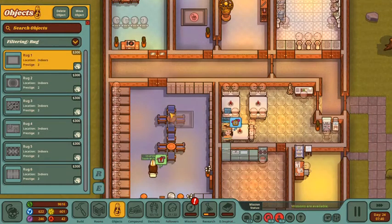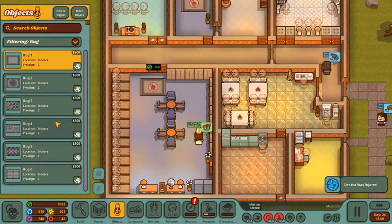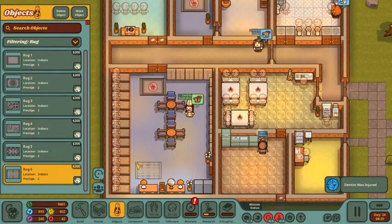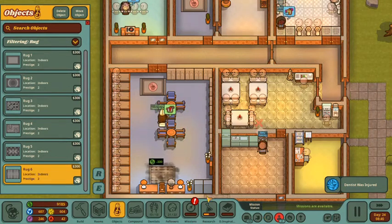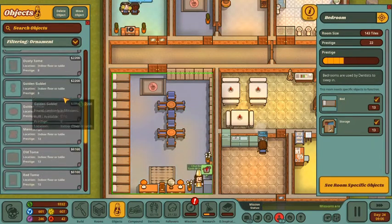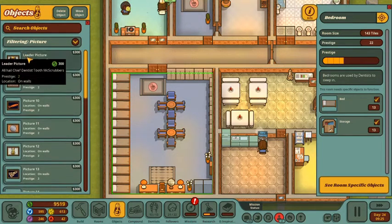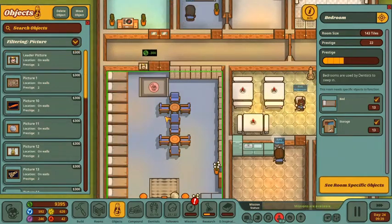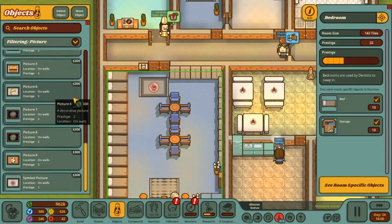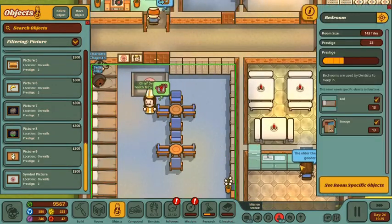I was thinking in the bedroom, let's go ahead and put some rugs in. These dentists just aren't very good at washing their hands. We'll put that rug there, and then let me take a peek at some other rugs — we'll put another one right here. Is that increasing the prestige a little bit? We can do some pictures in the bedroom too — of course we need a picture of our great leader Tooth McScrubbers. We'll plop that right down there. And we'll put a picture of the Asclepius symbol there as well. So we're increasing the prestige of that room.